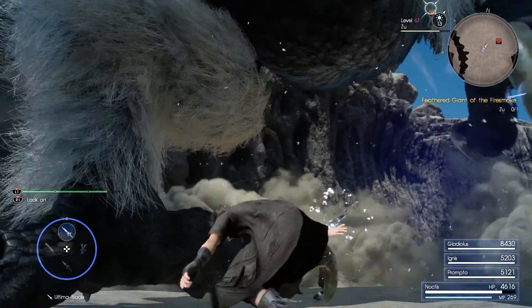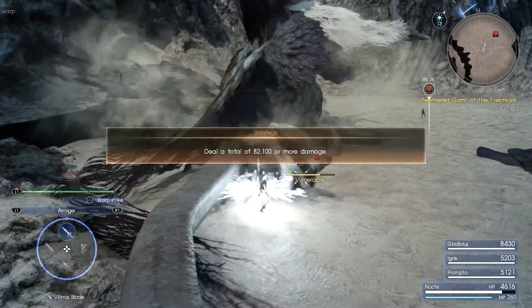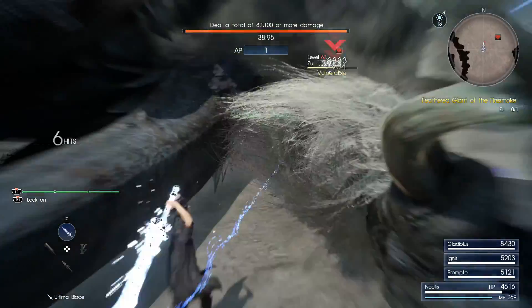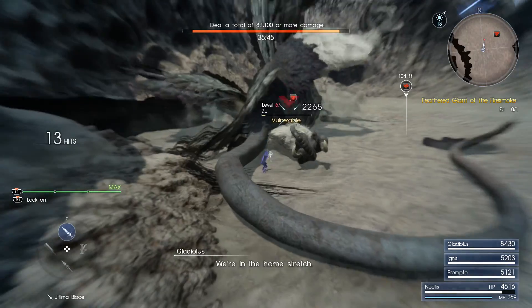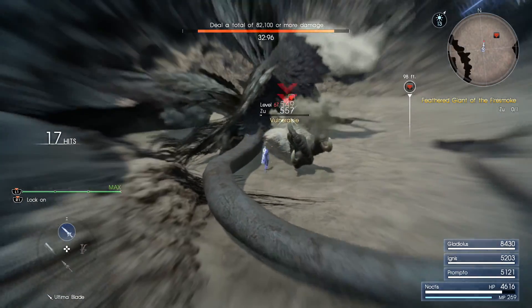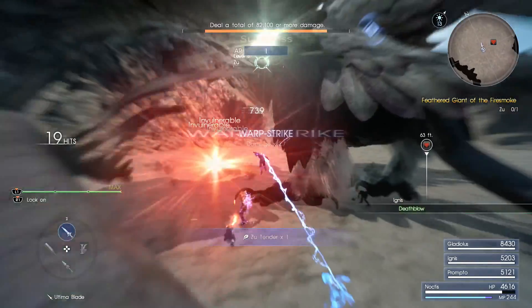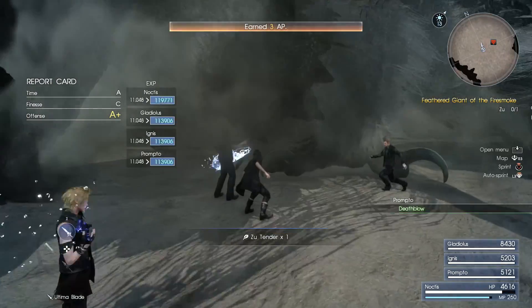There goes the diving attack, which you can counter — and the moment you counter it, it will drop him instantly. You get a prompt to deal a set amount of damage in a short time, so I just use Armiger, the team version, and while it's vulnerable it does so much damage. It's already almost dead, and I just warp attack and finish it off.